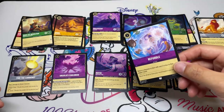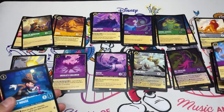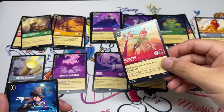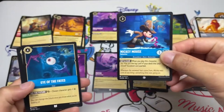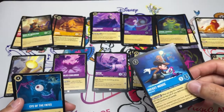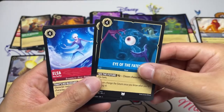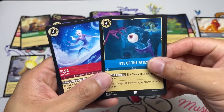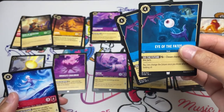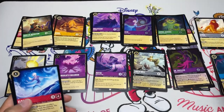We do have Fire the Cannons and two Smashes for early game play. We're keeping Rafiki, but Peter Pan was cut — he's kind of pseudo-removal but we're going to rely on more inkable cards. Same thing with Mickey Mouse: we have a lot of expensive stuff but the ramp isn't reliable anyway. Eye of the Fates is a card I like in unlimited but it's a little slow and might be better in midrange strategies. No item synergy cards either, so those get cut.